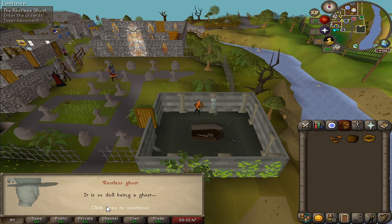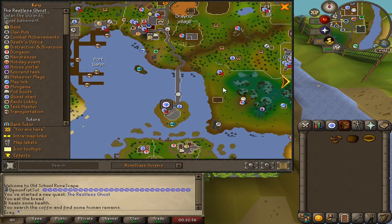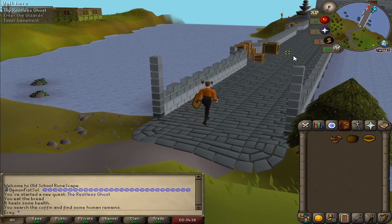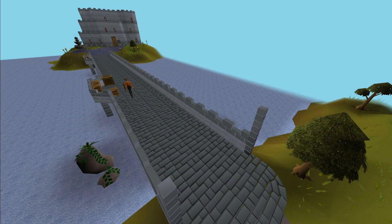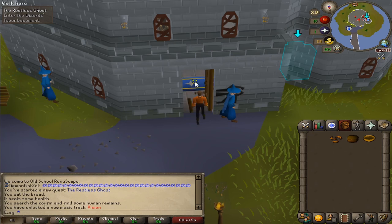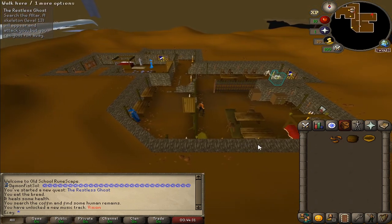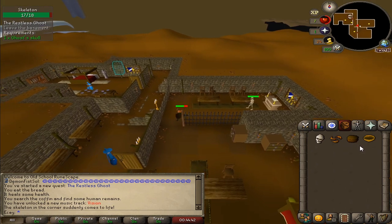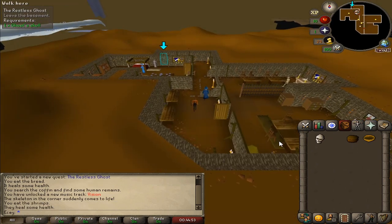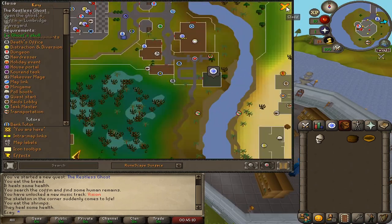Now we need to return the ghost skull, which means we need to go to the Wizard's Tower basement. Looking on the map, the Wizard's Tower is here. Now we need to enter the Wizard's Tower basement — enter the altar, open the door, search the altar — and then we run away from the skeleton. Luckily we've got some food, then we go back up the ladder.